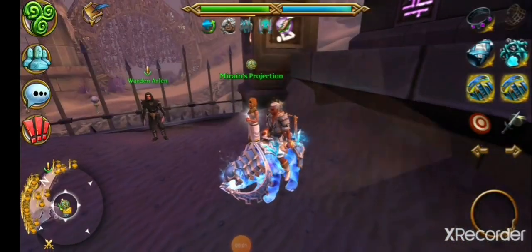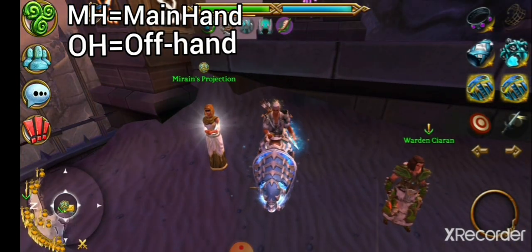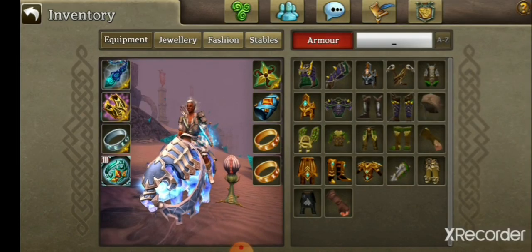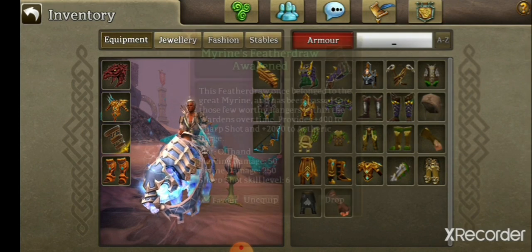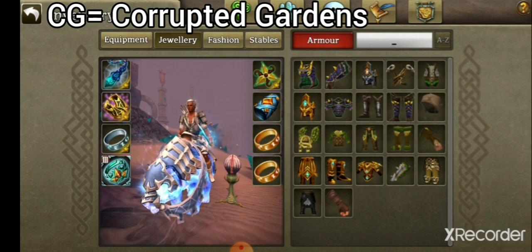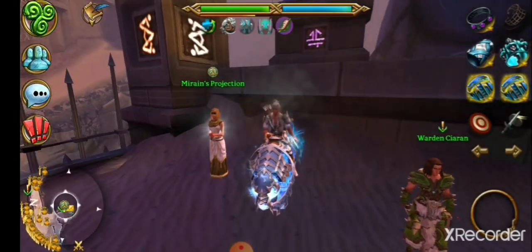Number two on the list: off-hands and main hands. These are abbreviated as OH and MH. Main hand is of course your primary weapon, which will always be in the right hand slot — in my case I've got a void. And in the off-hand slot I have the CG quiver. CG is an area abbreviation — it stands for Corrupted Gardens. So the CG quiver is the Corrupted Gardens quiver.